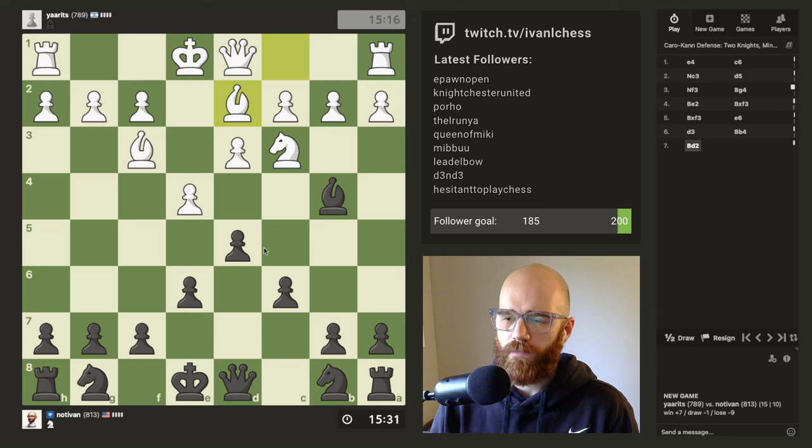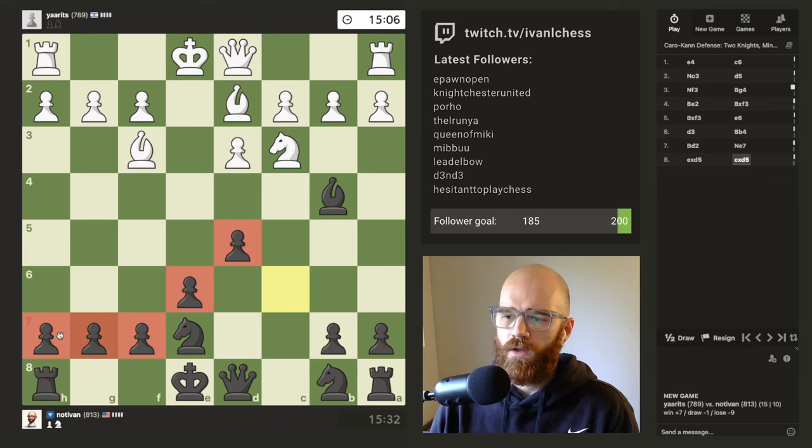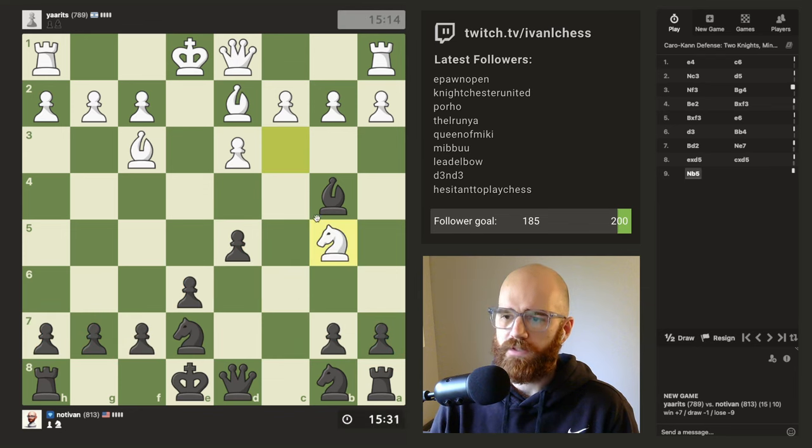Maybe d6 was a better square for the dark square bishop, but I think it's okay. My idea here is just to get the knight out as fast as possible so I can castle. I want to get my knight out onto f5 — that's kind of my big idea here. This is the setup I've been having good luck with. The knight can hop over to c6 after the pawn takes, so the pawn structure is still good. I like this so far.